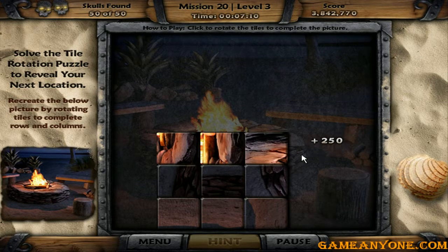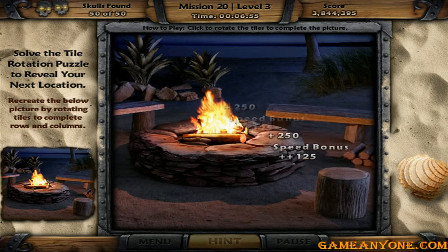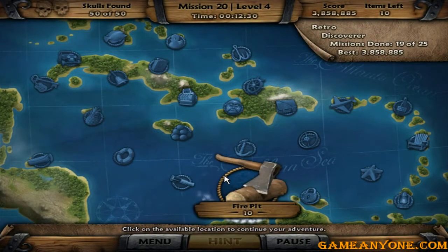Nice. That's it. Fire pit. Fire pit — I played this one before, right? Yeah. Didn't play it so many times, that's why I didn't remember so well. Anyways, fire pit is the next level. You're good.